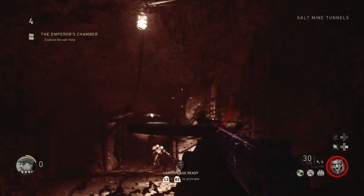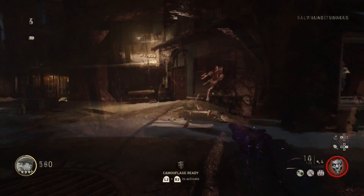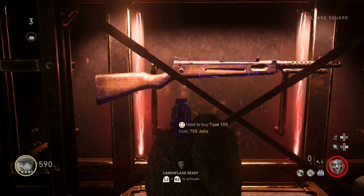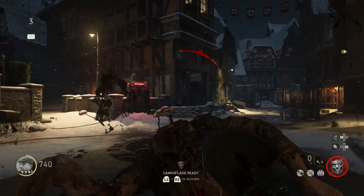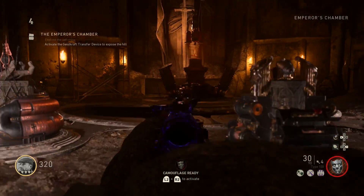Once you've unlocked it, go down the mine and kill the bomber zombies — just make sure you're careful. Around now I highly recommend you buy the Type 100 for 750 points back at the village square.